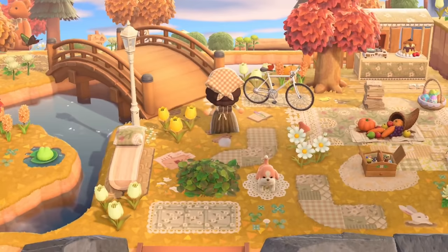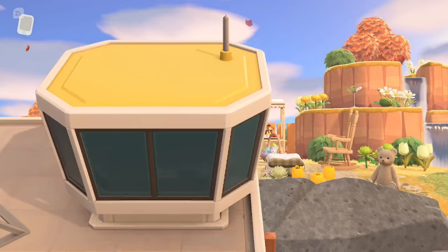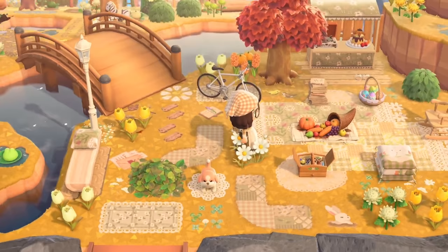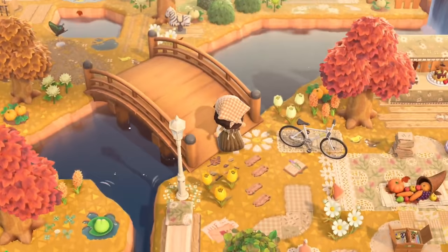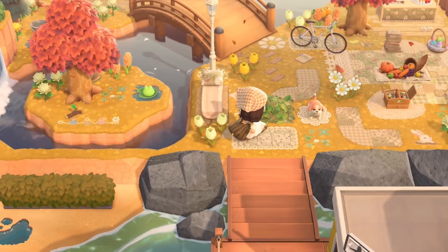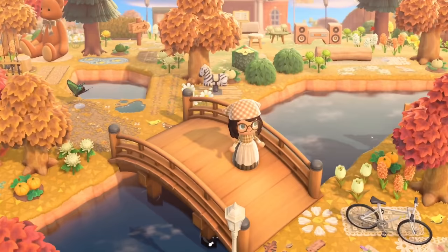Next up is another autumn island but this feels different — more grandma-core, very antiquey. Created by the Isle of Zoe on Instagram, she's got a nice open picnic area with cliffs to the right, a stool with goodies, and really interesting pathing with lots of custom designs and interesting shapes. Over on the left there's a gorgeous little river with a bridge, and she's added a tree in the middle to create a little island. It has a real storybook feeling to it.